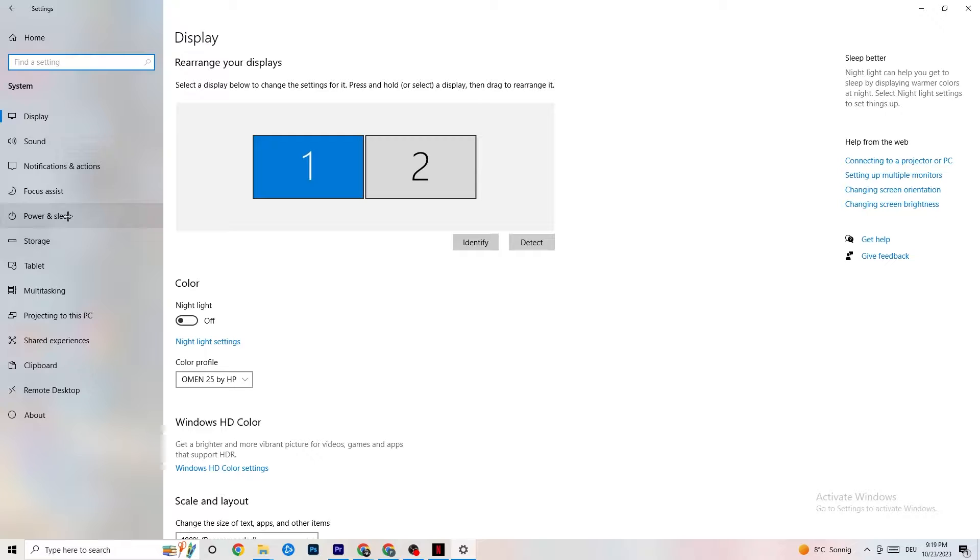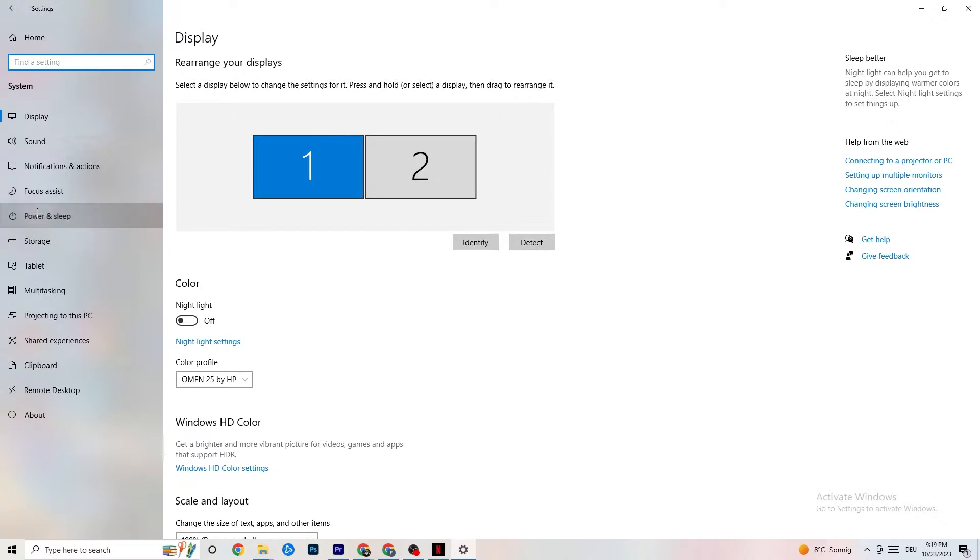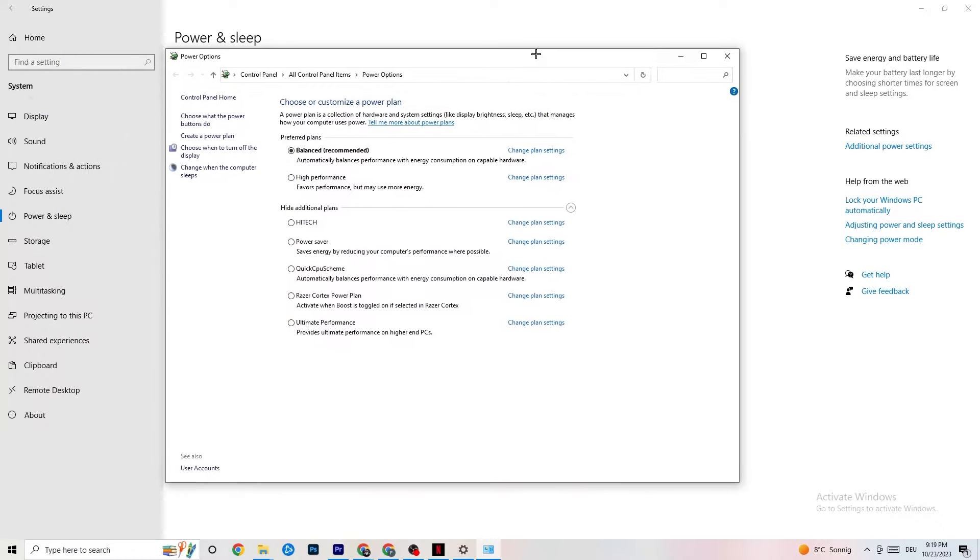Go back once, then hit Power and Sleep — the fifth option. Click on Additional Power Settings on the right side. You'll be able to choose from plans like High Performance, Power Saver, and others. I can't tell you which is the best one — you need to check it for yourself. Click into High Performance or Balanced and check which runs better with your PC.